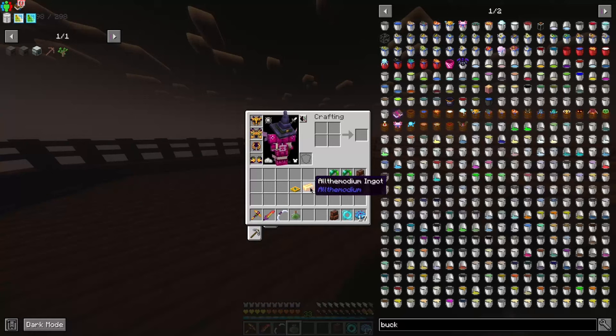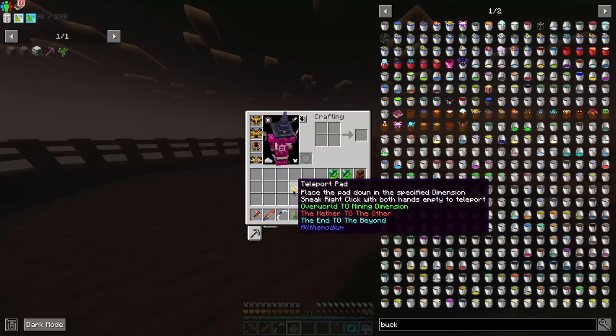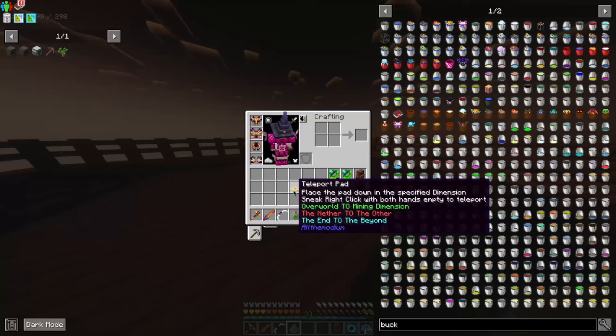Once you get some of the modium, you can go ahead and make a teleport pad. That'll take you to a number of different places. If you put the teleport pad in an envelope, it'll take you to the mining dimension — a flat land with a whole bunch of resources, a really good place for quarries and mining. You can put it in the nether and it'll take you to the other dimension, which has some pretty tough hostile mobs and structures. But lastly, if you put it in the End, it'll take you to the Beyond.